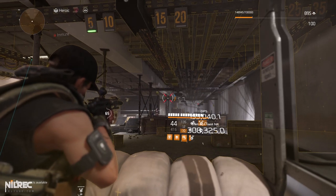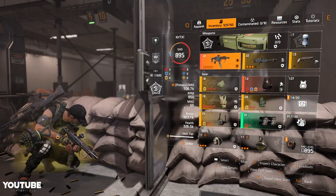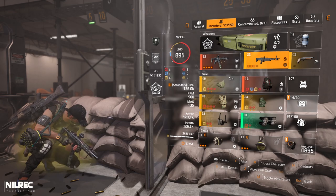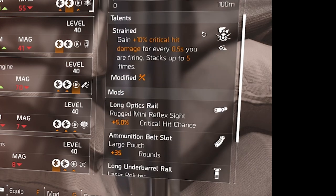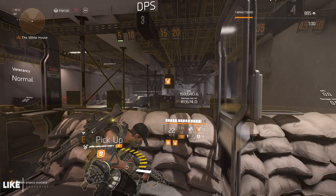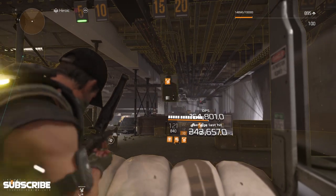It's up to you if you want to use Obliterate, but if you want more survivability go for something like Unbreakable. If you want more damage, go for Obliterate. One more thing — just in case you're out of charges from your Booster Hive, you want to switch to an LMG. I went with this one — it has 1.4 LMG damage, not perfect but close to perfect 1.1 percent, damage out of cover, and critical hit chance. I decided to go for Strained again — 10 critical hit damage for every 0.5 seconds you are firing.